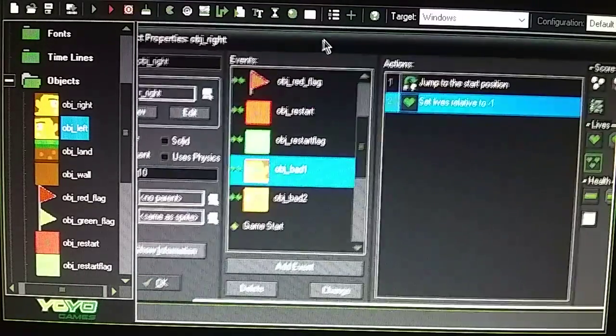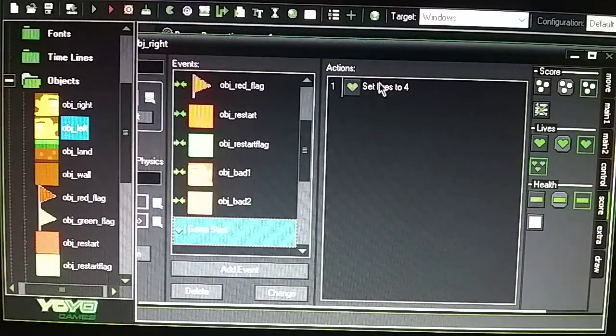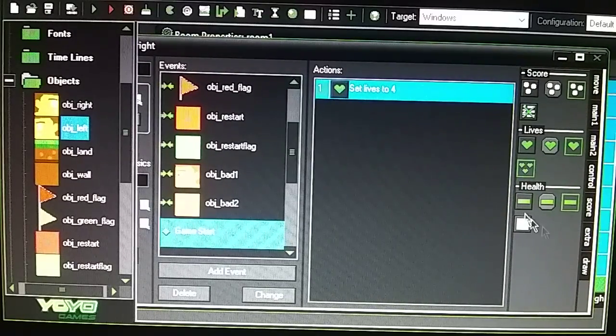When you start the game you have set lives of four — you have four lives. Do not check relative for that. That's in the score tab under Set Lives.